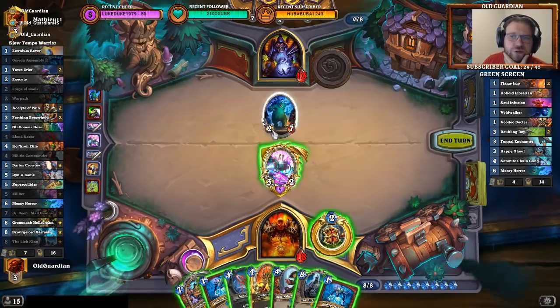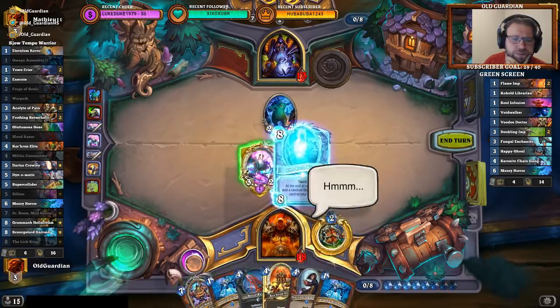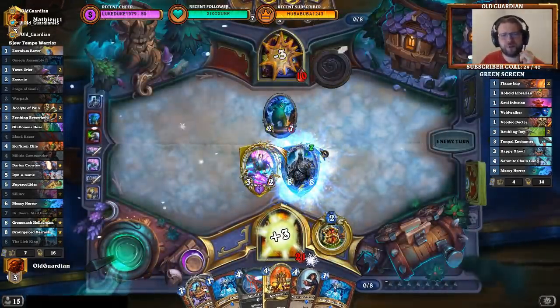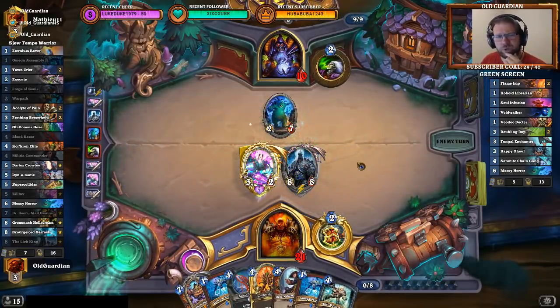Maybe it is time to Zilliax. He might be able to silence it. I actually don't want to magnetize Zilliax here — I'll just kill off that one and play Zilliax and heal for three, retaining two minions on the board rather than one that's very weak to silence. I think this is a preferable state of affairs. Do I want to kill the Mossy Horror, or does Zilliax just go face and I play Lich King? I think I like that — Jamal Lich King to face with the Zilliax puts him down to ten, so he's got to feel uncomfortable.